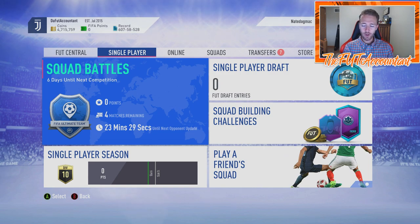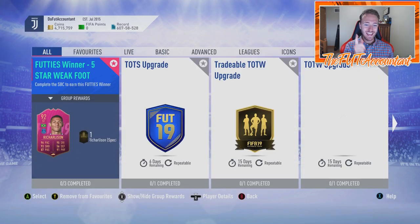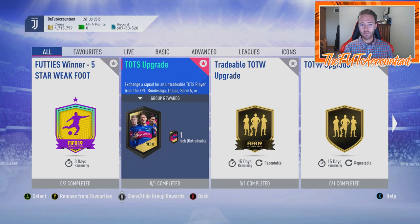Hey guys, it's Nate aka the Foot Accountant, welcome back to the channel. Today we're talking about the SBC that EA Sports released on FIFA Ultimate Team. We've been looking forward to this SBC for the past couple of days because we saw it in the code. It was put in the code last Thursday night, we didn't see it on Friday, we saw the FFS pack in weekly objectives, and now this TOTS upgrade pack is out.